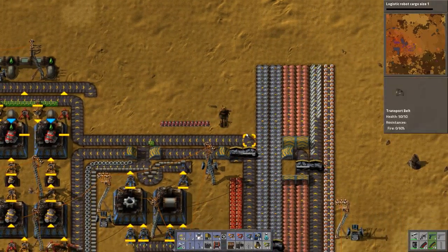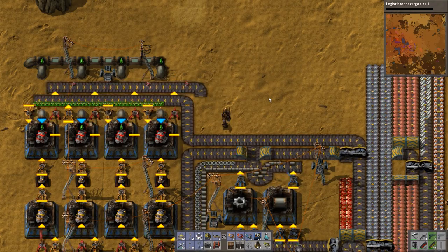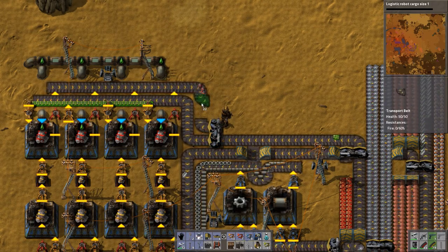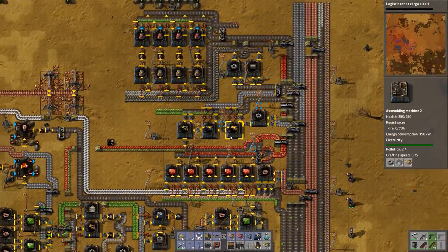There's no reason for us to stack it so much. Why are we not making that? We are at full speed. So what I was thinking is we can put a splitter here, right? And this one goes like that, and that means that now we have both engines and green circuits once they start making again.